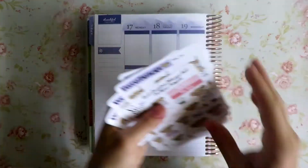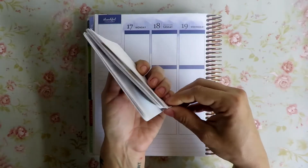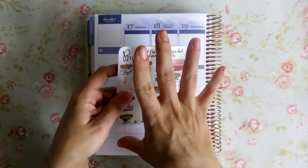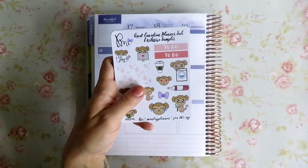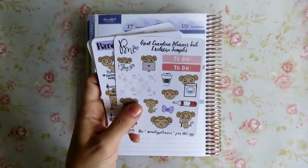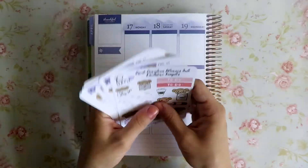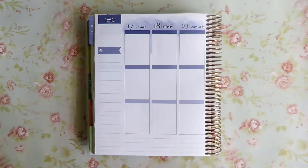So that is a whole crap ton of Planner Monkey Co stickers! I might have to get an individual sticker book for that too. I love the ones that have standard sizing — I wish I could do that for my shop, and I'm actually thinking about doing it. But I'm thinking about doing many things that aren't happening because I'm just so overwhelmed. Thank you Sydney so much for the extras you threw in. That is Planner Monkey Co — go check her out, she's amazing.